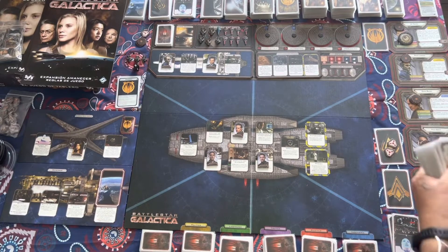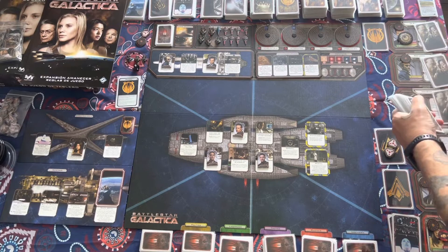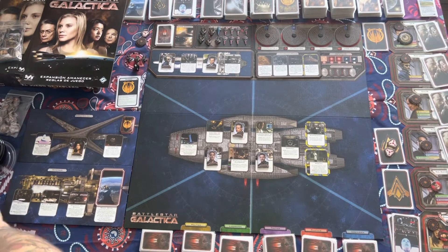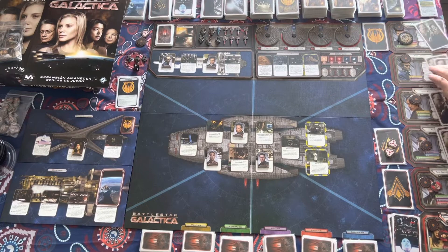We also have our leadership deck already created. We'll go through and give each of our characters two leadership cards, and put the rest to the side in case we need them later. We do have to check for the mutineer card.